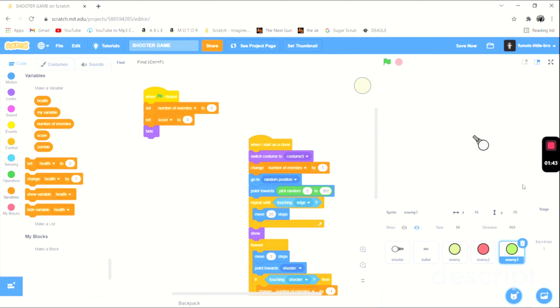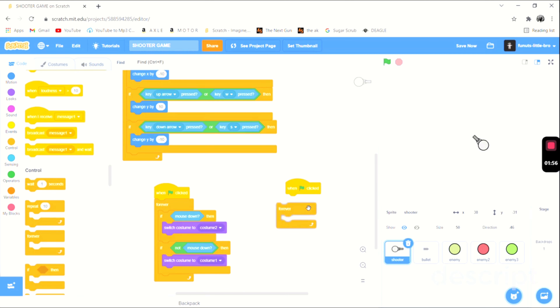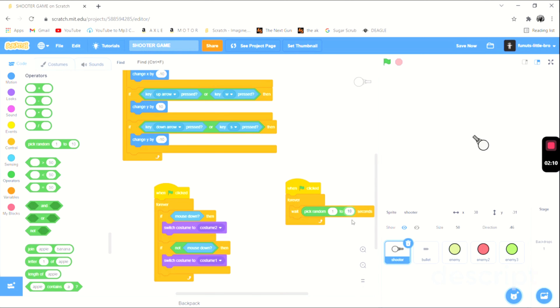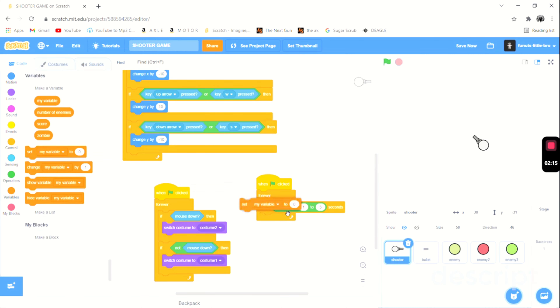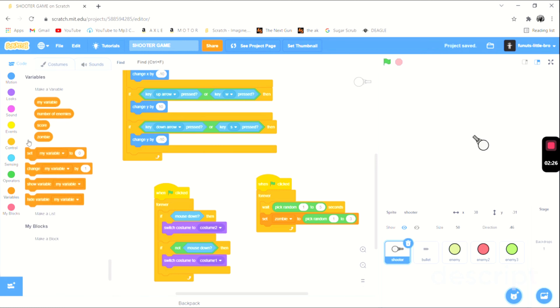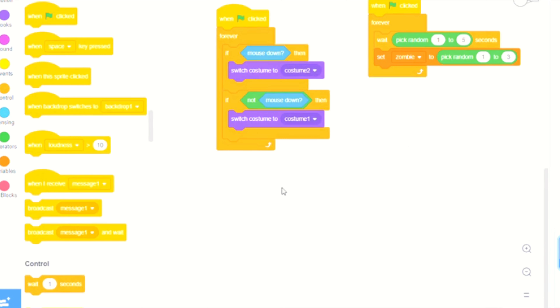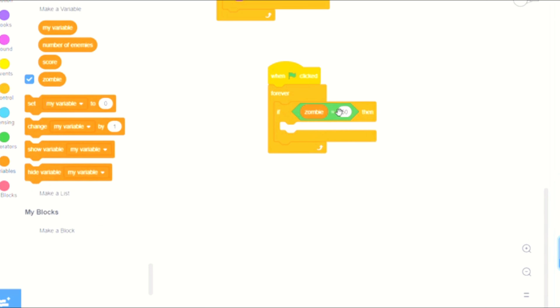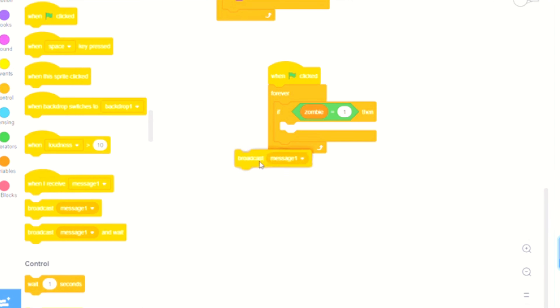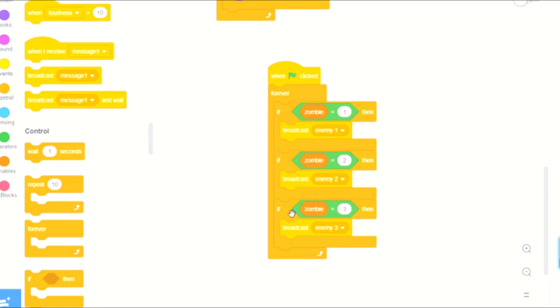We want this to be randomized so a random sprite comes in every time. We'll go into the shooter — it's just a blank sprite — and say: when this is clicked, forever, wait pick random one to five seconds, then set zombie to pick random one to three. Every couple seconds it's going to change to a different zombie number. Then we do another block: when this is clicked, forever, if zombie equals one broadcast enemy one, and repeat the same for zombie two and zombie three. Now you can see it's broadcasting different enemies.